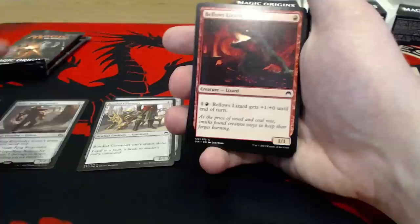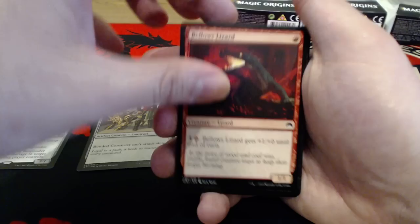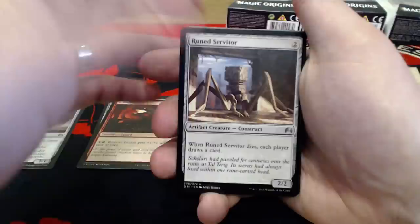Bellows Lizard — not too bad. 1 red and a 1-1. You can pump it as well. Runed Servitor — everybody's familiar with this now, it's just another reprint. Pretty good card and it's obviously going to work well in the artifact deck. Subterranean Scout, 1 uncolored red, 2-1. When it enters the battlefield...